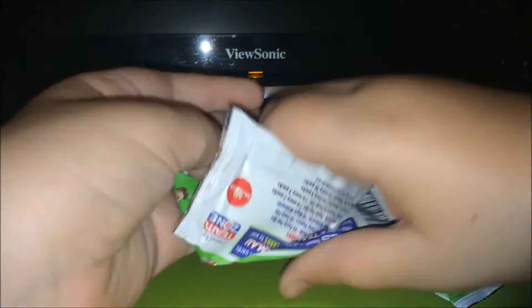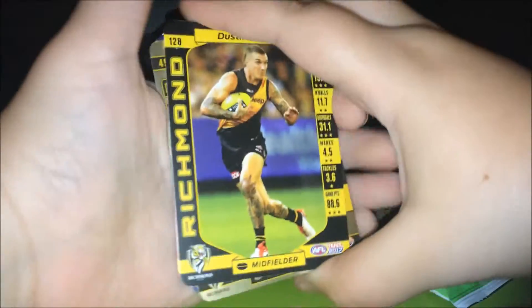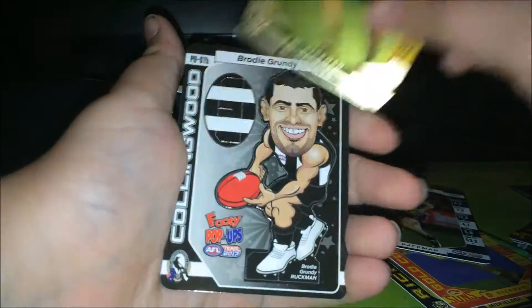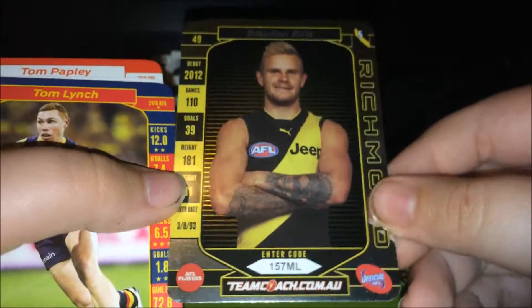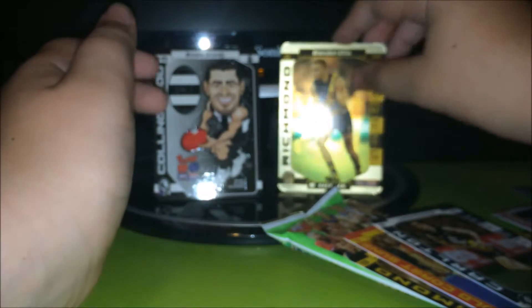Let's hope for a good card that will make me want to collect these, because otherwise I'll just stick to Select. Anyway, we've got Dusty, Stephen May, Lucky, Flower Man, and Brandon Ellis gold code - our gold silver coat. Then we've got Brody Grundy footy pop-ups, not bad. Here is the code if you're looking for it - if anyone would like to use the codes, make sure you only get one though guys, we want to share the codes around. Then we've got Tom Winch, Nat 5, Lucky Henderson, and Tom Papley.